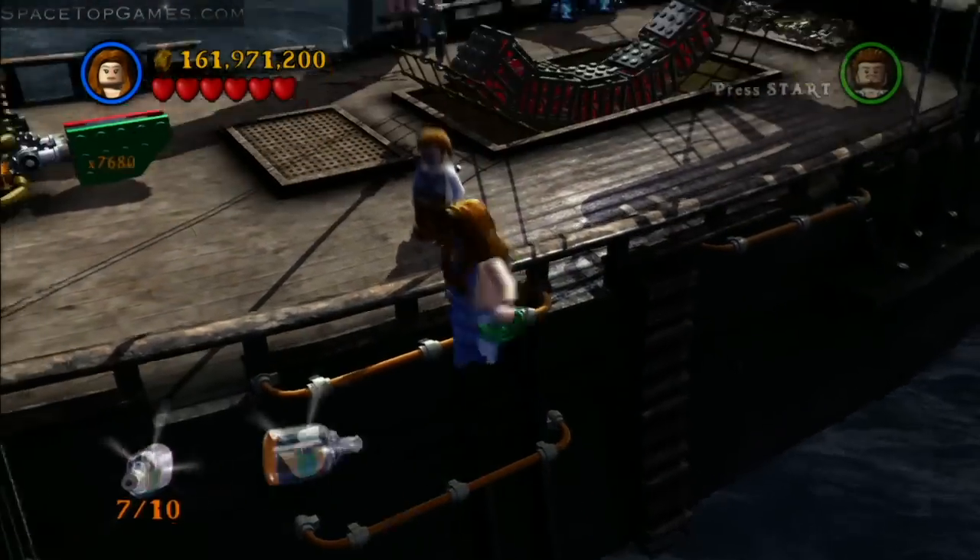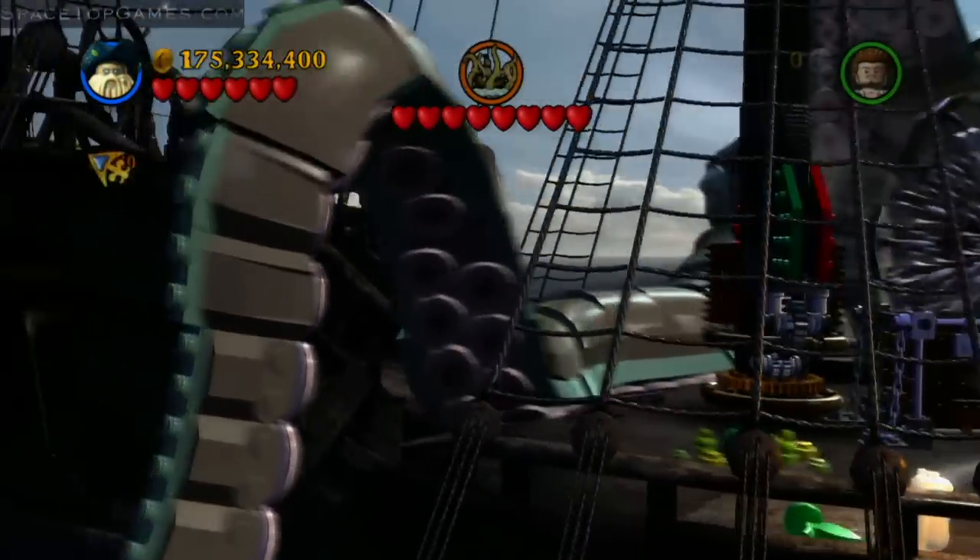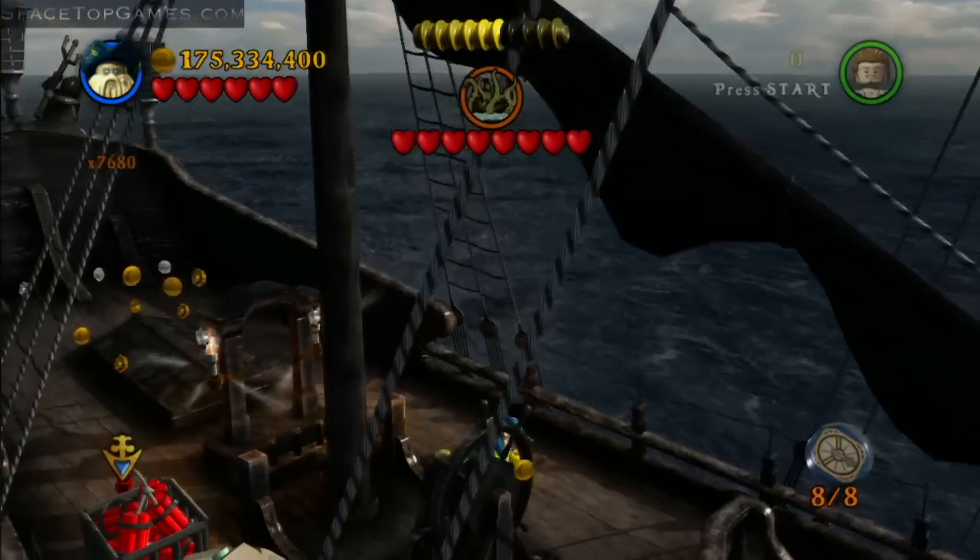The eighth one is right here on the side of the ship. The ninth one is when you're fighting the kraken — you need someone who can go through coral. In this case, Davy Jones works just fine.